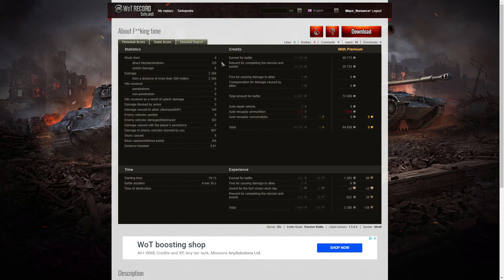Let's look at the detail. He only fired four shots in that game to get the highest damage in the game — just four shots. He got two direct hits, no penetrations, and eight splash, so he was hitting multiple targets with each shot. He did 2,304 hit points of damage, all of it at more than 300 meters. He damaged six of the enemy but only killed two off four shots. He also did stun assistance damage of 997 hit points off six stuns. He got four defense points because the tanks he killed were actually in the cap at the time.